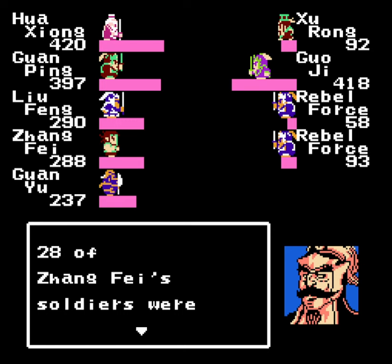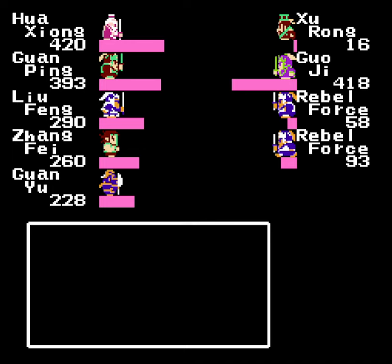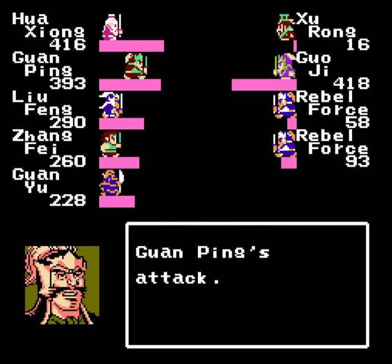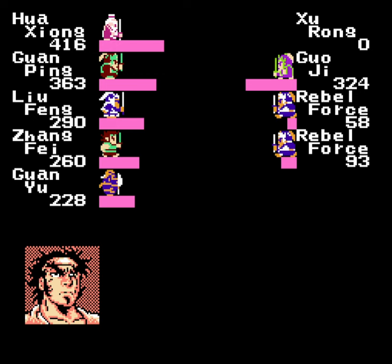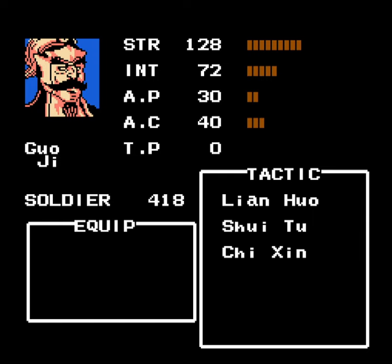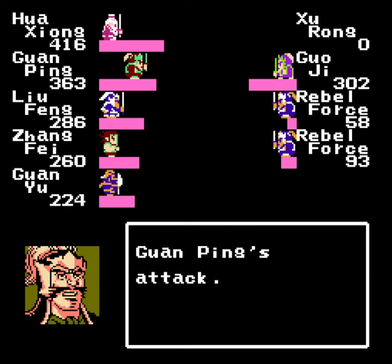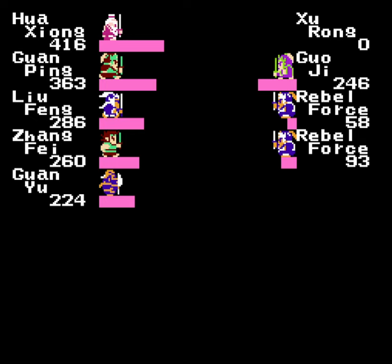Guji only has slightly more strength than Zirong but he doesn't have any tactics, so I'm not especially worried about him. I think Pajiong can finish off Zirong, and then everyone else go after Guji. I was thinking about finishing off that Rebel Force that's nearly dead, but let's save that one for later. Of course, if we could actually hit the guy that would make this a lot faster. He actually does have some tactics — nothing I care about though. I constantly have to stop myself from saying 'go all out' in this game. I mean we are going all out — we're just not using the command.